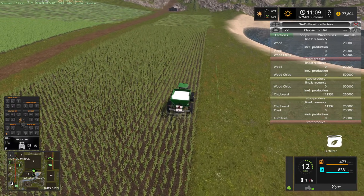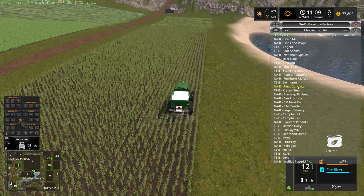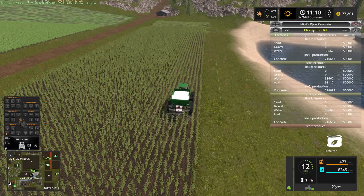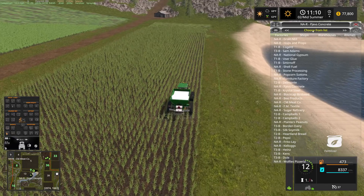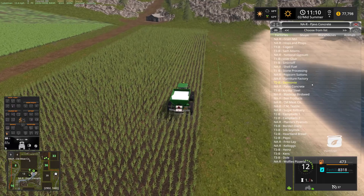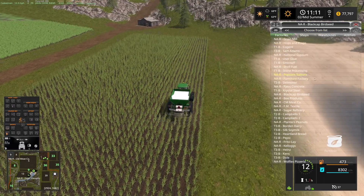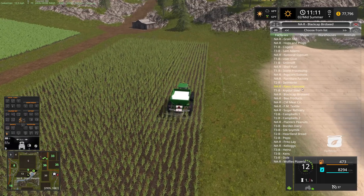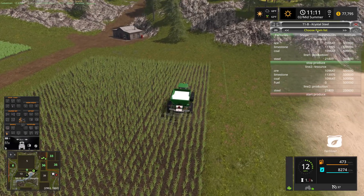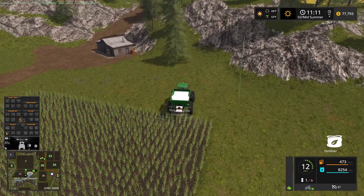The furniture factory needs lumber but I don't have any cut down yet. PJets still needs sand and gravel — didn't do that off-camera, not going to bore you guys with it right now. I still have over 200,000 sitting there so we're good. I need to get the truck over to the construction site so I can deliver the gold — construction has stopped. Crystal Steel is doing just fine.